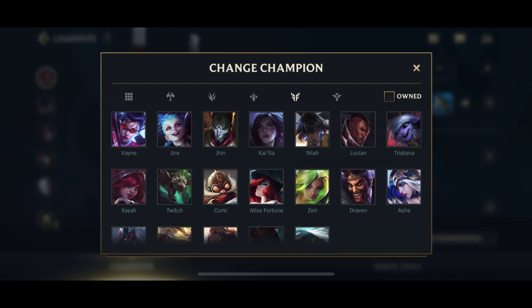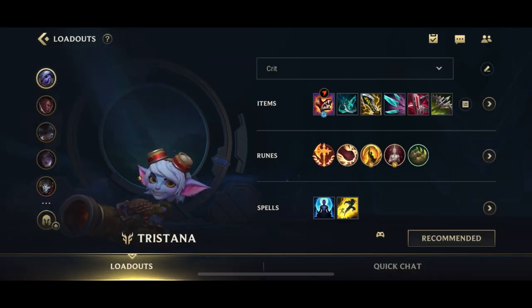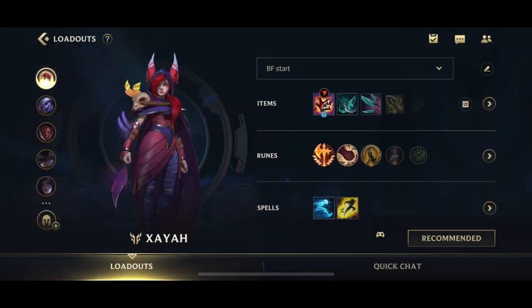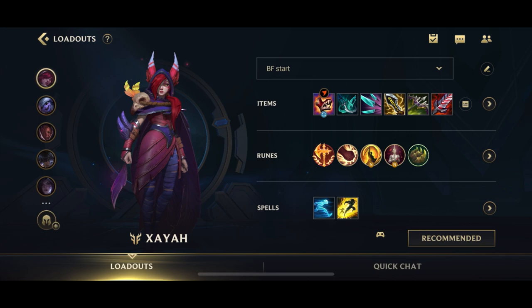For Tristana, it's Conqueror with the standard ADC rune page. I like to go for Gluttonous Greaves at the beginning to get a little bit of AD since I'm starting off with Phantom Dancer. You could also go for Berserker Greaves on Tristana since it helps you charge the bomb faster, but I still need to test Tristana out in this patch. For Zayah, it's sort of the same deal. You can go for Berserker Greaves, but you already have so much attack speed from Phantom Dancer and Navori with your W cooldown, so I like to go for Gluttonous Greaves with Conqueror on the standard ADC rune page.